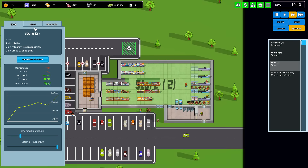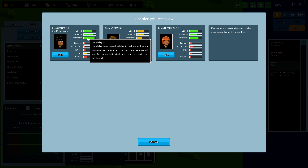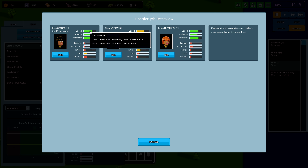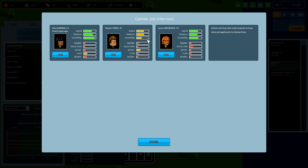Let's go to Manage Store, Staff, and hire more cashiers — we can have up to five. Speed is the walking speed of all characters and also determines customers' checkout time. Social ability is probably the most important stat for a cashier. Speed I don't think really does anything for them. It might just be worded oddly, but definitely prioritize social ability.